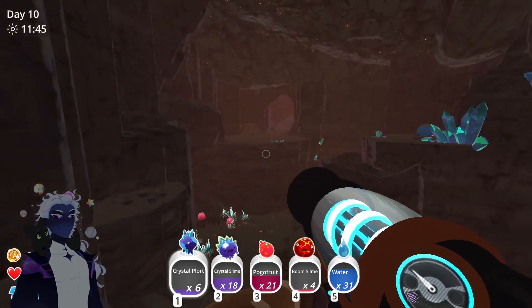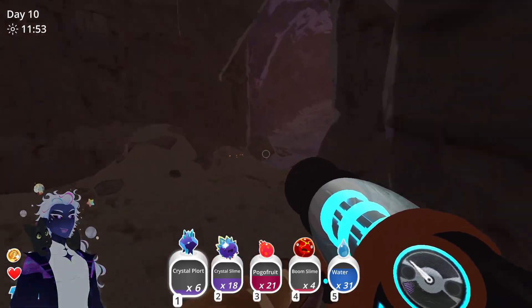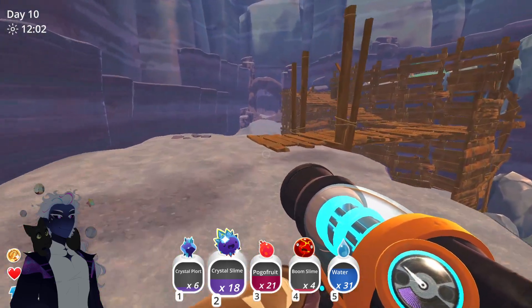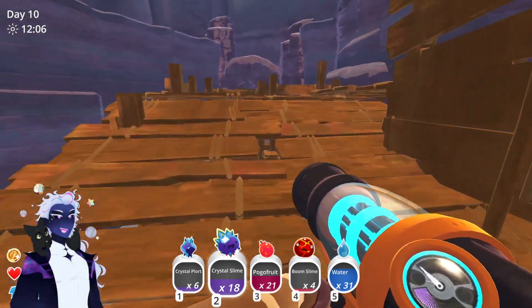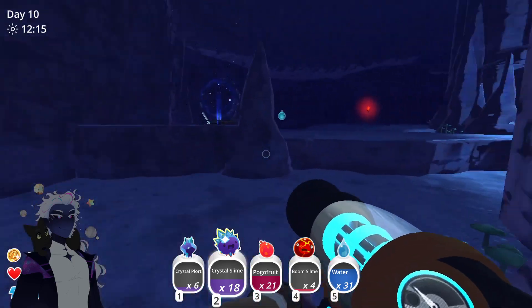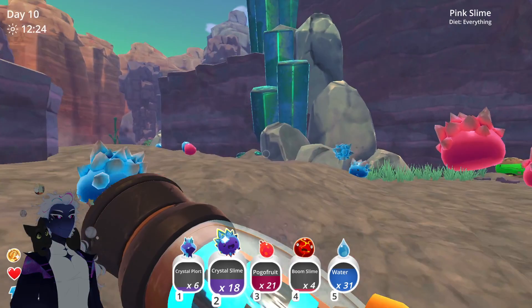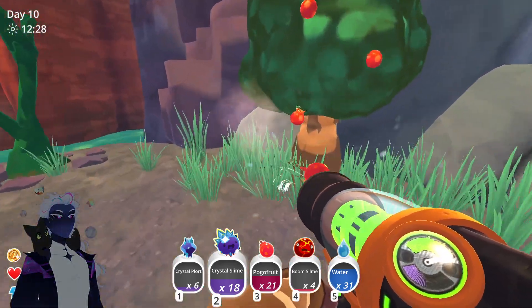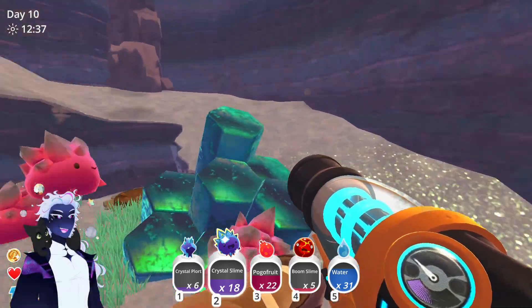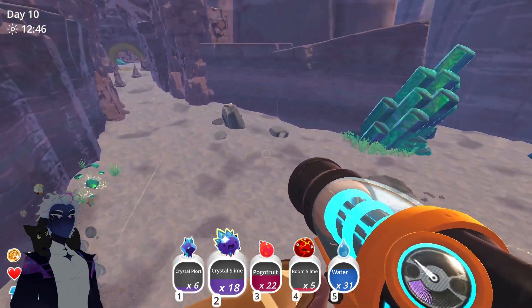The player jumps down from a high spot and checks their location: 'Where am I at? Okay, good to know - great to know actually.' They declare: 'We stay winning, we devour, we take what's ours.' They plan to take something back to mix with the puddle slime: 'See what that does for us - see if there's a world where I can just set them to the side and let them do their own thing in the water, or if I need a cage for them. Because I already have the corral setup.'